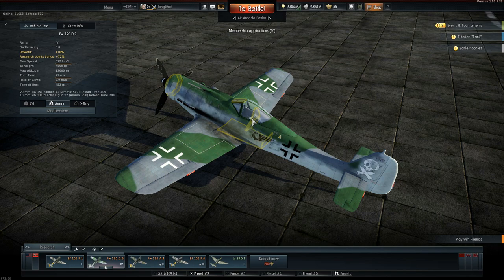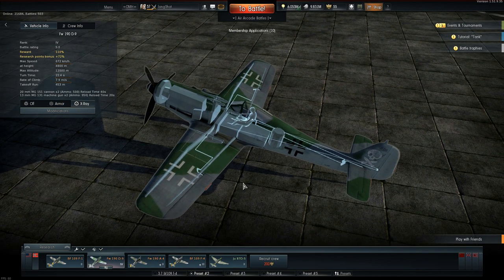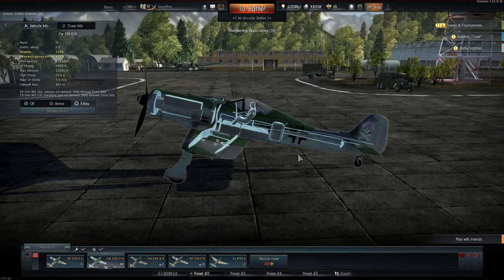Let's look at the plane's armor. The pilot's well protected from most angles. The X-ray shows the fuel tanks directly underneath and behind the pilot, where they're protected by the lower layer of armor plating.